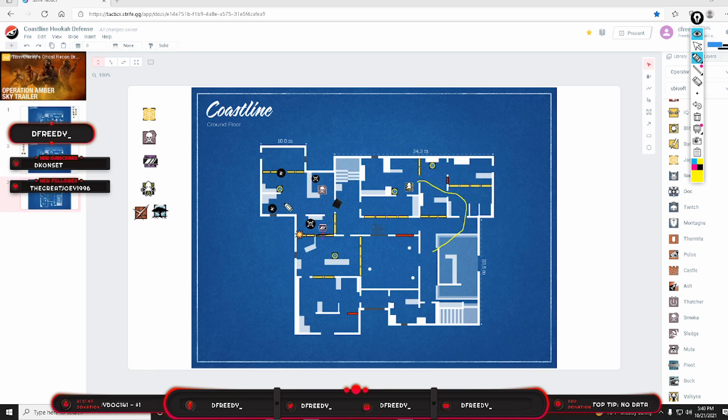Smoke plays off intel with Lesion mines, working hand in hand with Mira, who plays couches with a mirror facing Blue Bar. Smoke and Mira have to work very well together — they need to hold each other's backs and delay the push as much as possible. If the push comes fast, they need to delay so the top floor hold can rotate or make holes from above with impacts.